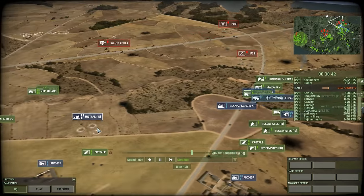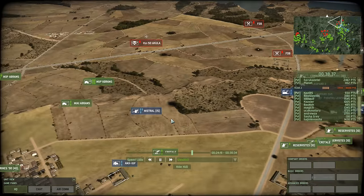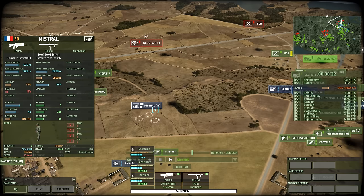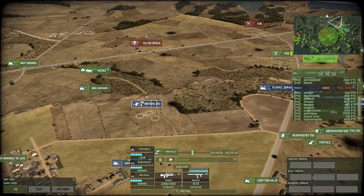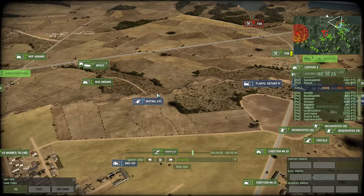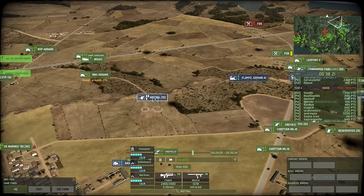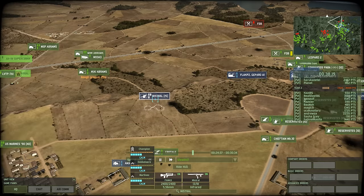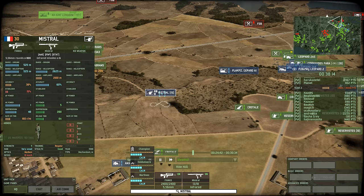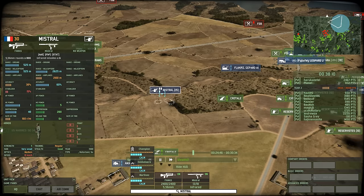Pushing in with more Gepards, Mistrals as well on the left flank and the right flank to deal with helicopters and aircraft — these guys are pretty good against both. Missiles are fast, have a good range, and they carry quite a few of them, especially in a group of three of these units. Nailed an Akula there, instantly eliting one of these groups — you can see that they started out at Veteran and they instantly went all the way up to Elite, just for killing a helicopter that was, I think it was a Ka-52, so about five times more expensive than the group itself.